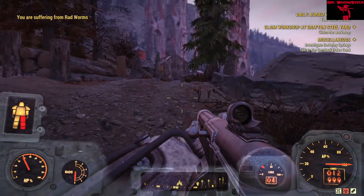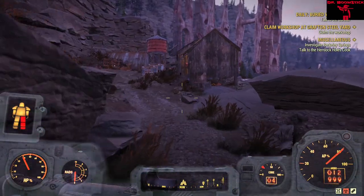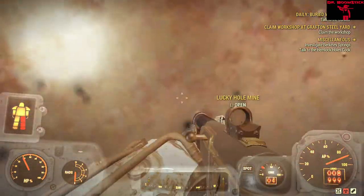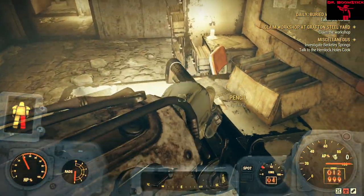Once you get loaded in, you'll see a little red silo right there. We're going to walk towards that because that's right where we need to be. We're going to go into this little silo-looking thing — through this door you can collect all the little junk there if you want.